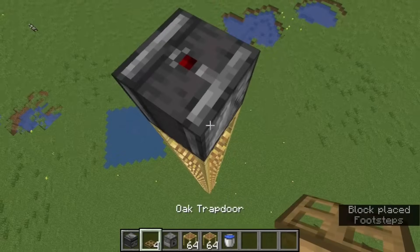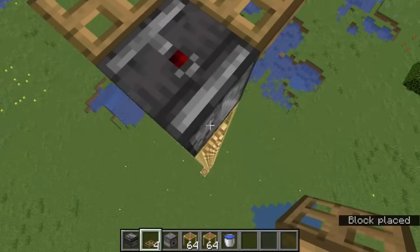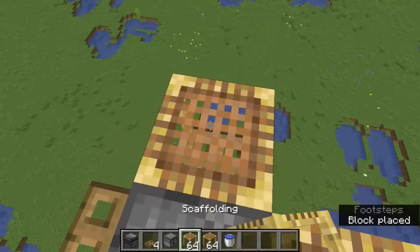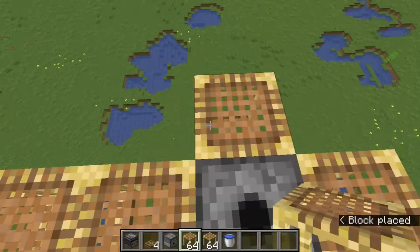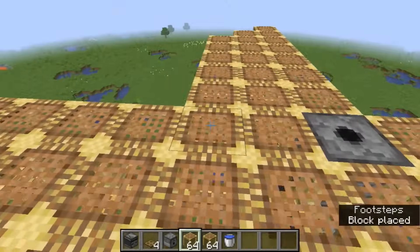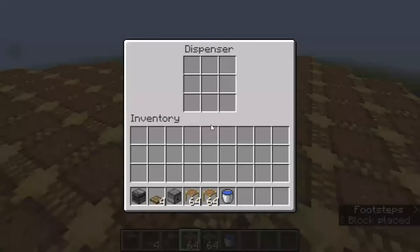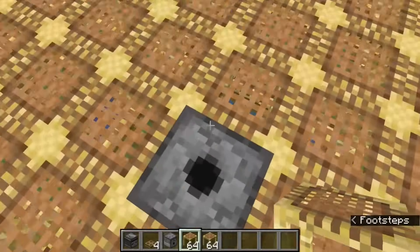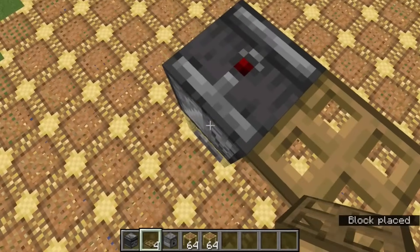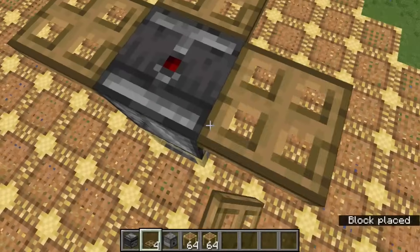At the top of the pillar, set down an observer and place trapdoors on each side, then add the dispenser. Crouch down and set scaffolding on each trapdoor, then extend the scaffolding out by an additional six blocks. Fill out the platform with scaffolding into the diamond shape and add a bucket of water to the dispenser. Crouch down and add scaffolding on top of the dispenser, add an observer, and then continue building the next spawning platform the exact same way.